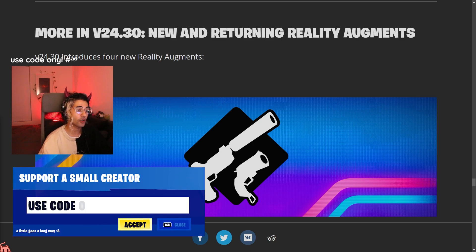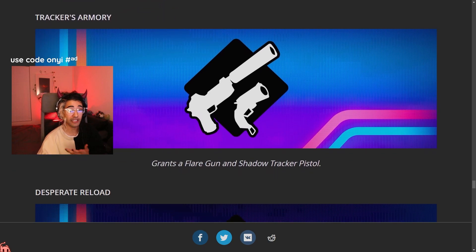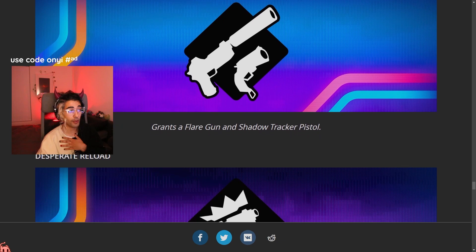The first one is called Tracker's Armoury. This one grants you a Shadow Tracker pistol as well as a flare gun, so it's really easy to see people through walls. If you have trouble finding people or you want to get high kill games, you probably want to use this one.